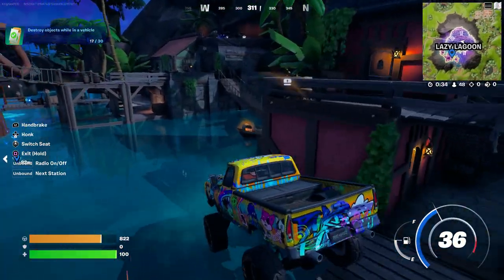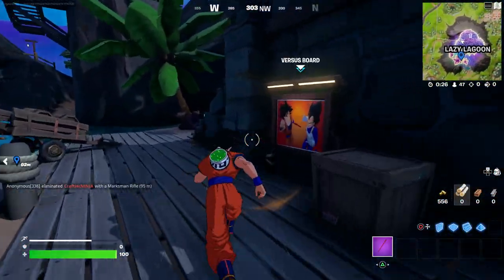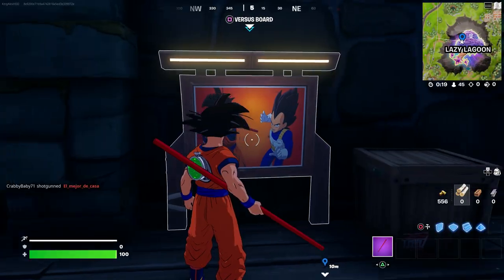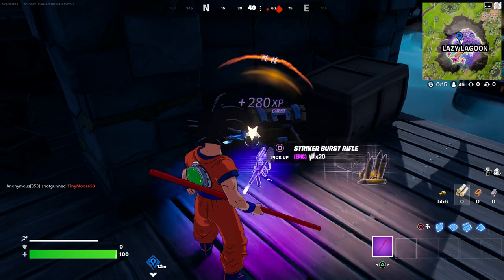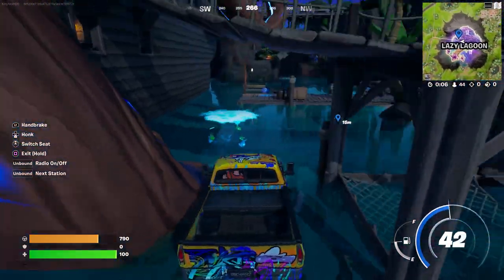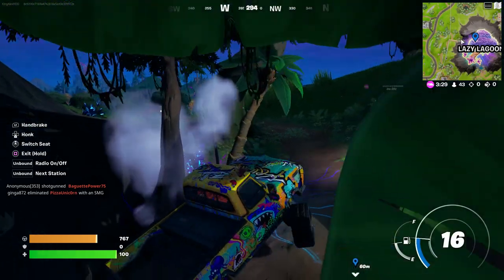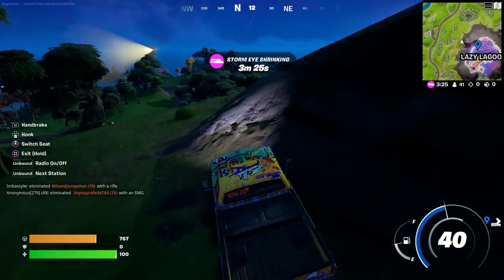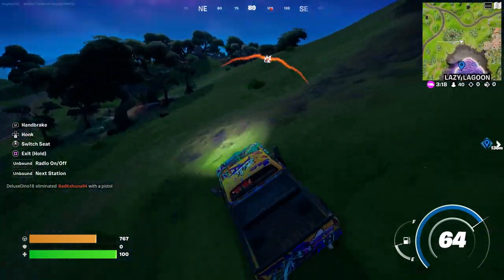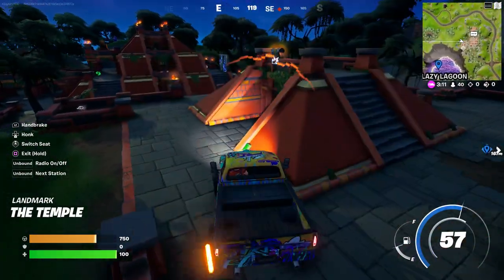Come to this spot — this is one of the spots I recommend you go to. There's one right here in this location. Let me show you the other one; I'll just grab this weapon just in case. The other one is literally behind it — behind the mountain, or the volcano. Just go behind it and it should be around over in this spot. You guys gotta go around it and it should be right over here.